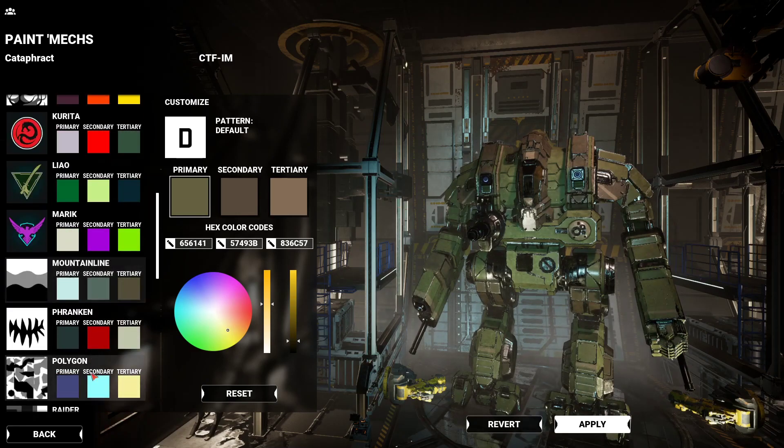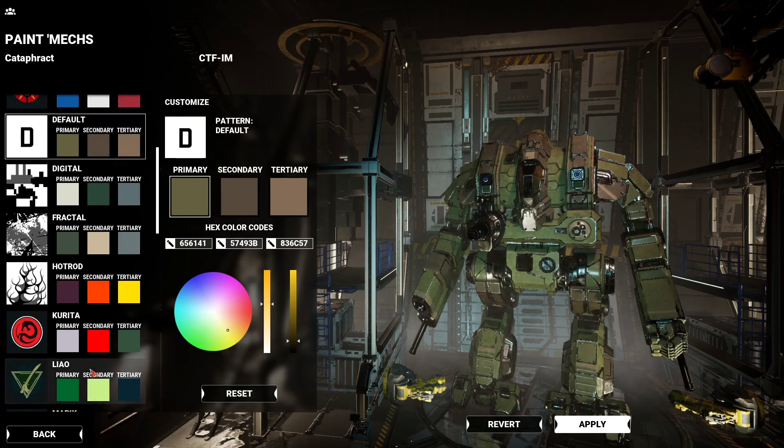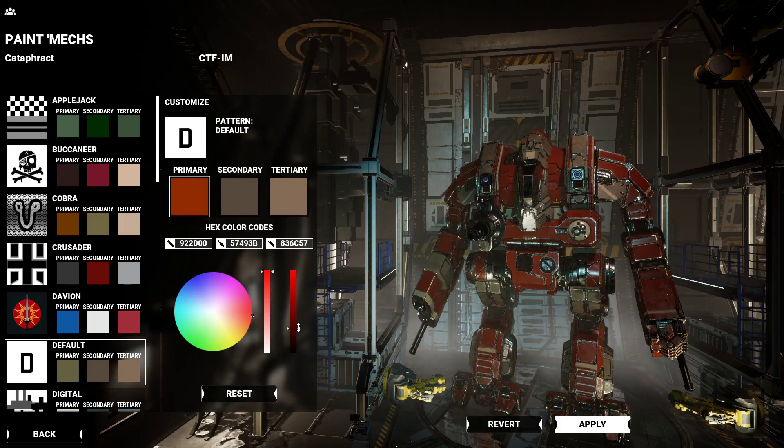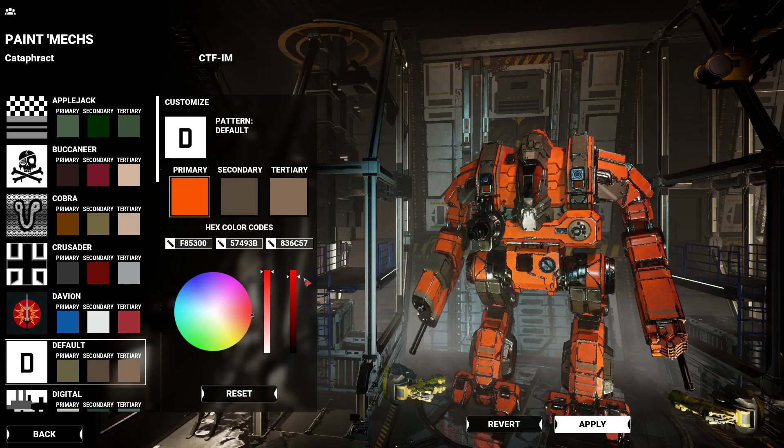They have a bunch of pre-done patterns. If you don't like pre-done patterns, you can just select your color. Color selection seems to be a bit off — it does not look like orange to me there, but it is most certainly bright orange there, which is the color I'm looking for.